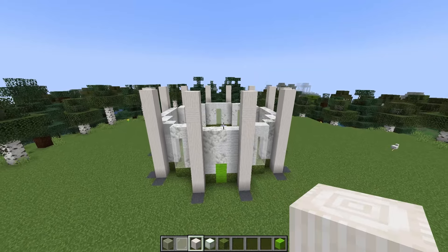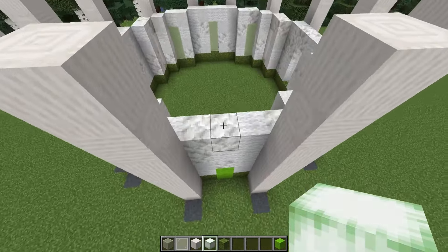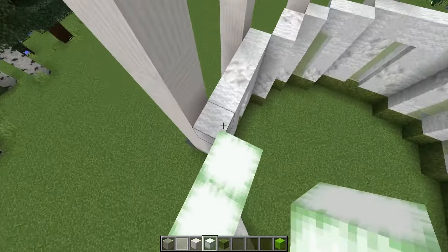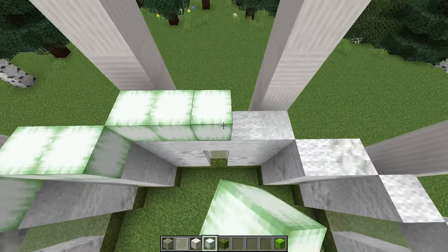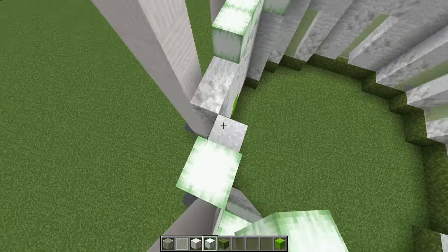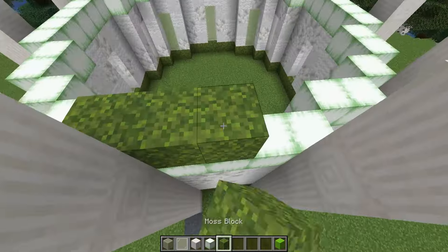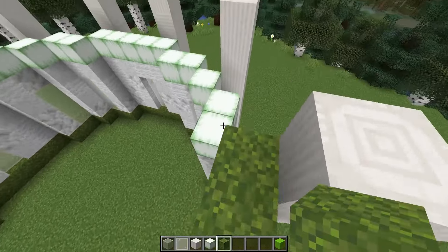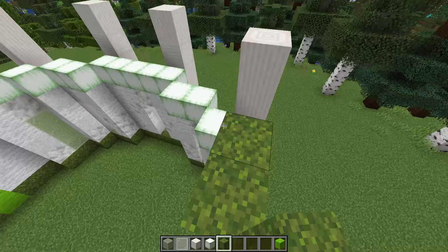We've got all of our base pillars in now so we're going to add an extra layer on top of these walls. I've got some verdant frog lights - that's the green kind - and I'm going to add one layer of these making sure they're all facing the same direction, upright like this. Next I'll add a layer of moss on top of all of those blocks, and these are going to peek through some of the details we'll be adding in the arches between these pillars.